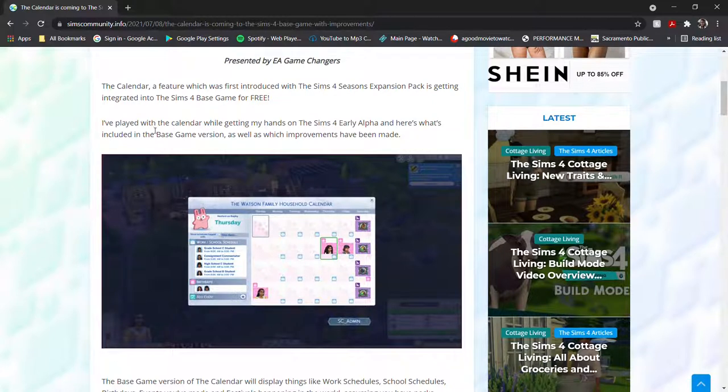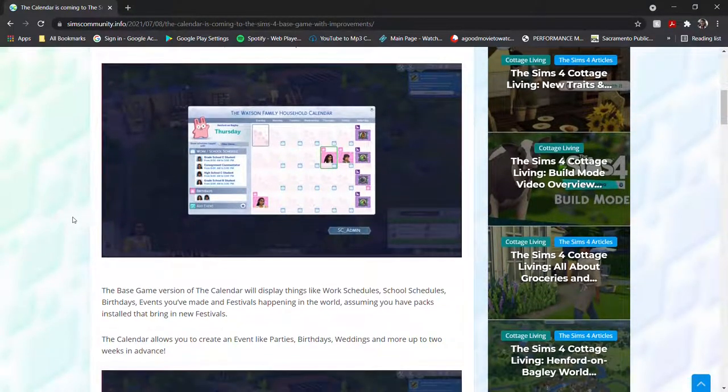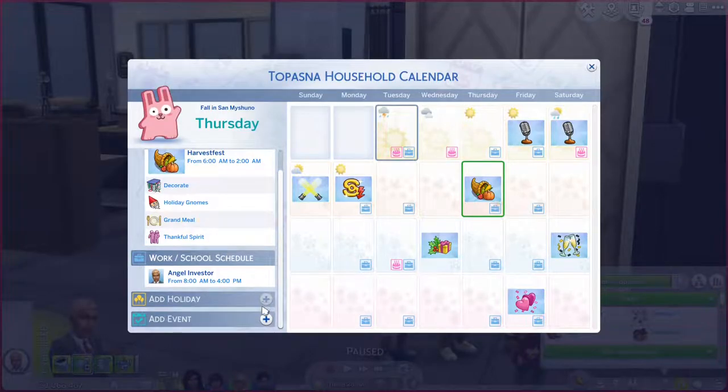The base game version of the calendar will include work and school schedules, birthdays, and festivals. This functions similarly to how it functions in The Sims 4 Seasons. The biggest difference is that the Sims 4 calendar that came with Seasons includes holidays, whereas the base game update will not.